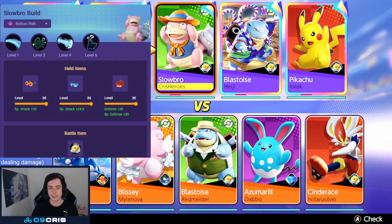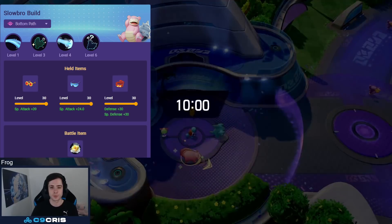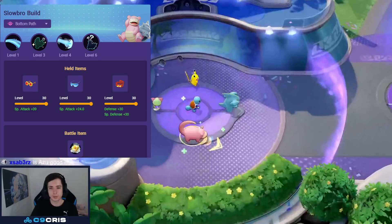Hey guys, so Scald on Slowbro actually received a very nice buff last patch. Not only just Scald, the Unite move is easier to charge a bit now. But honestly, Scald feels pretty good now.